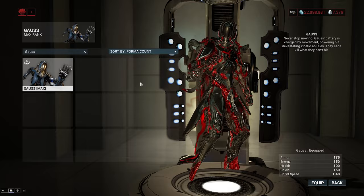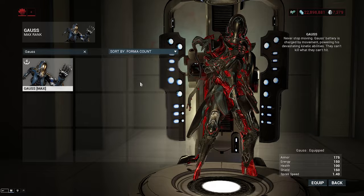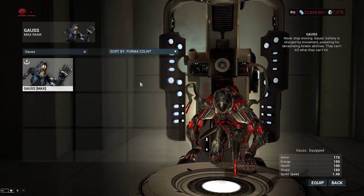Gauss comes from the Disruption mission on Sedna. His parts are a C rotation, but because of the way rotations work on Disruption, C rotations repeat after a certain point, allowing you to get a chance every few minutes. At the time of this video, he has no prime.